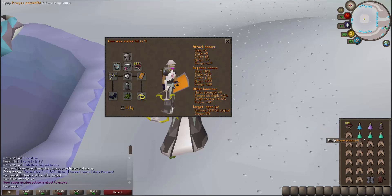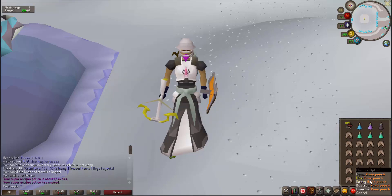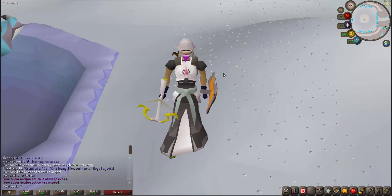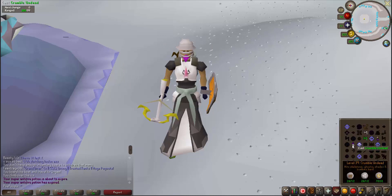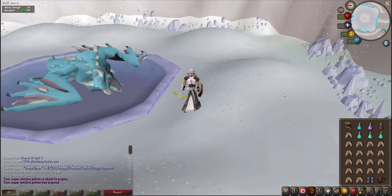I have some Diamond Bolts in the inventory, a Range potion, a Super Extended, a Super Fire, an Anti-Venom, and three Prayer Pots. The rest are Sharks. I have Fremennik Sea Boots and a Rune Pouch. The Fremennik Sea Boots get me to Rellekka, so if you have a house teleport right outside it, that saves an extra inventory space for food. In my Rune Pouch I have Chaos Runes, Law Runes, and Dust Runes, which give me the ability to teleport to my house and also give me the Crumble Undead spell.